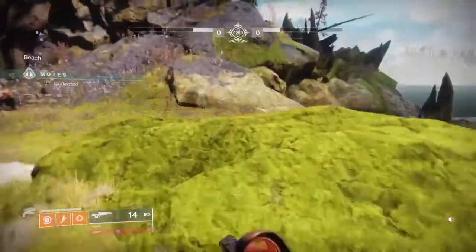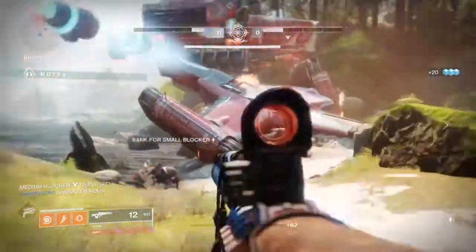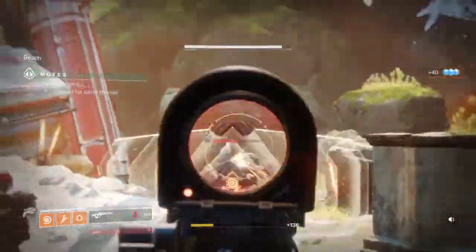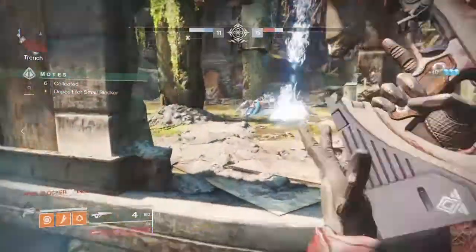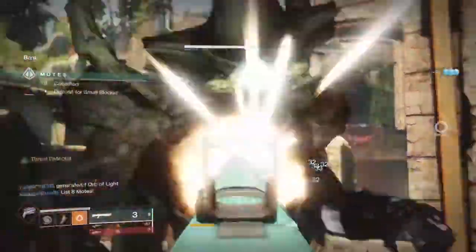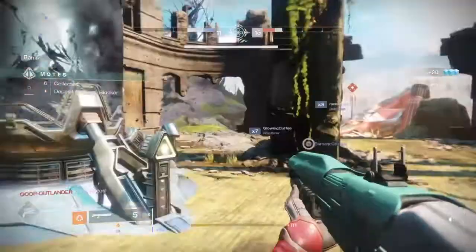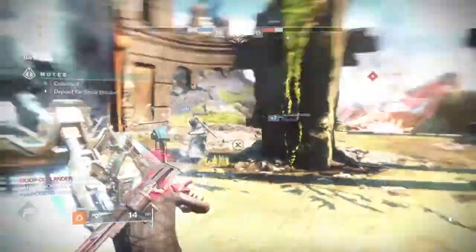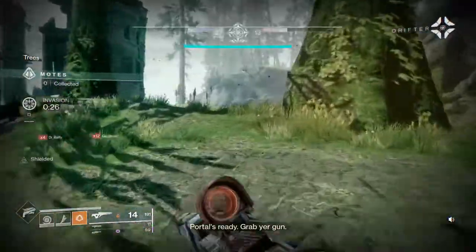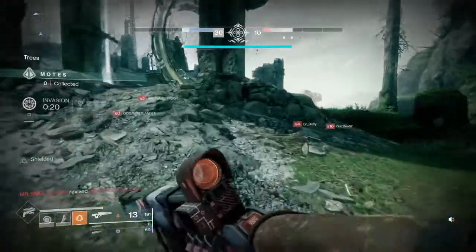We just need two more — we're just gonna go for five. Taking Armaments would be good to have; it gives you heavy for clearing the blockers, which would be extremely helpful. Now we're going to invade.